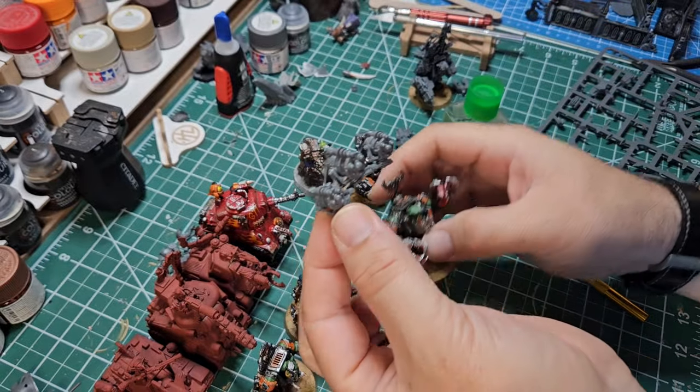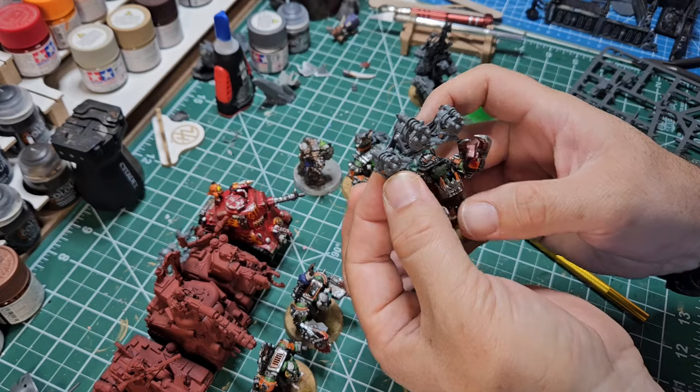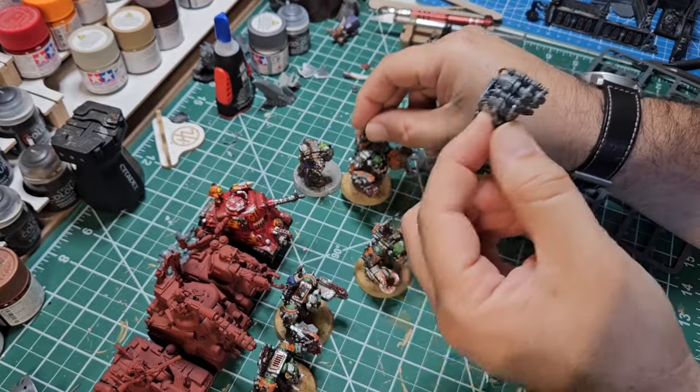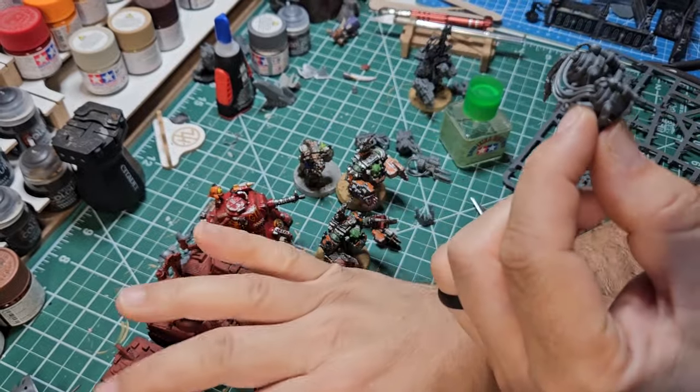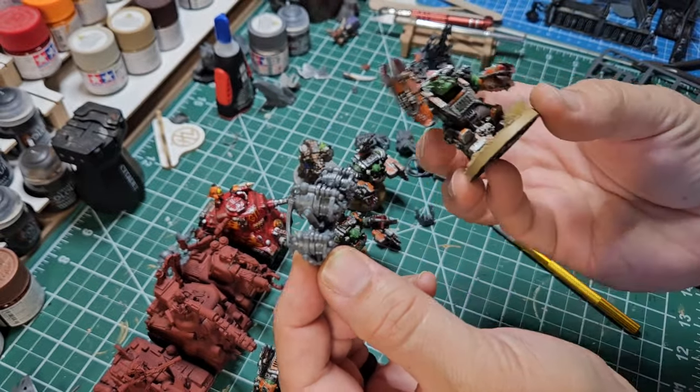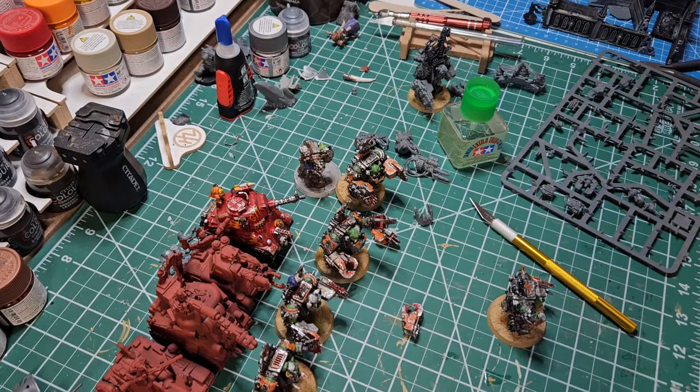I got the custom forcefield built and how that's supposed to go is it goes on top of the Mega Knob to turn it into the big mech with custom forcefield. So I've got to cut the back banner off of one of these guys. Well, that's embarrassing — I just went and checked the data cards in the index for 40k Orks for 10th edition. The big mech with custom forcefield is not in Mega Armor, and the big mech in Mega Armor now always comes with a custom forcefield.